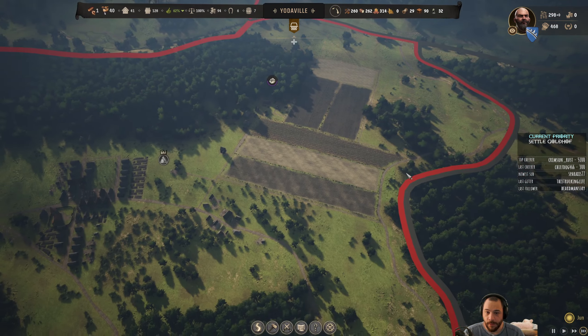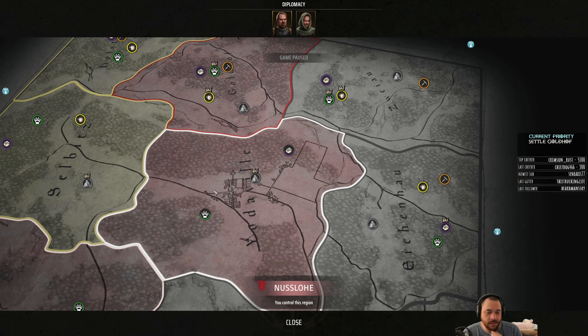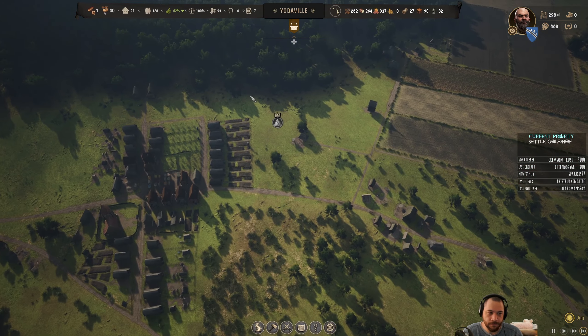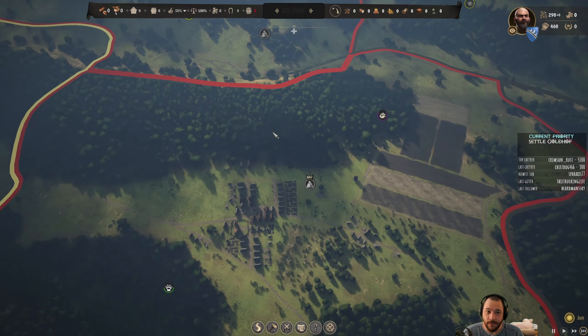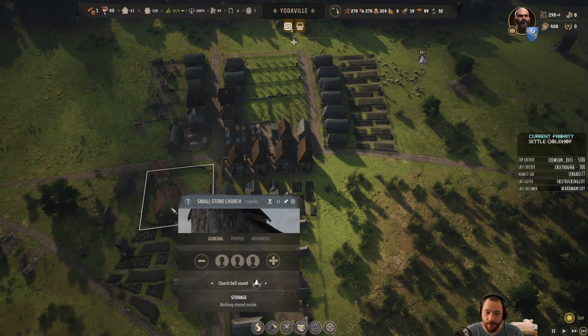I really like — this is a nice touch — when you zoom out, it gives you a sort of sketched map of it. That's a nice feature. Kind of reminds me of Red Dead a little bit. Approval drop — taxation. They can cry me a river.